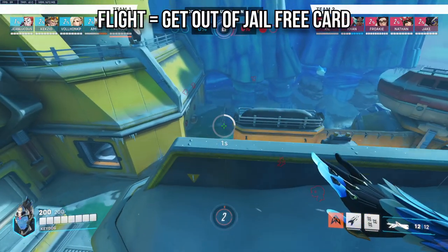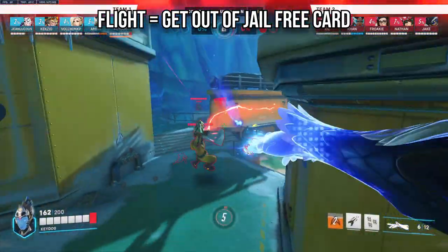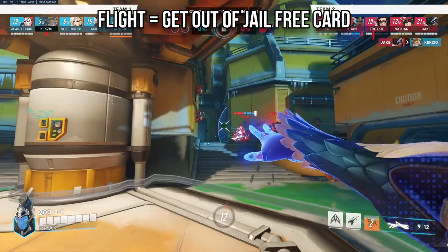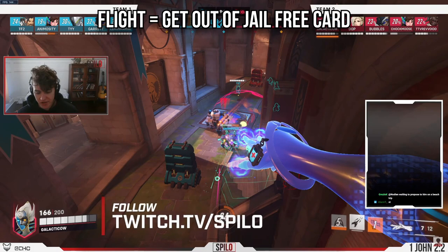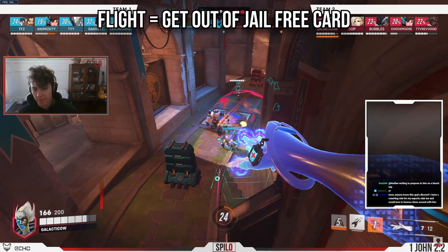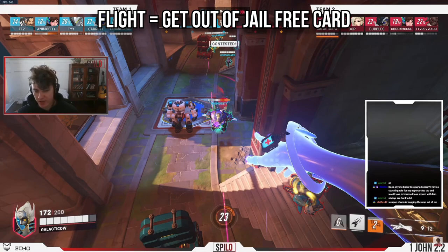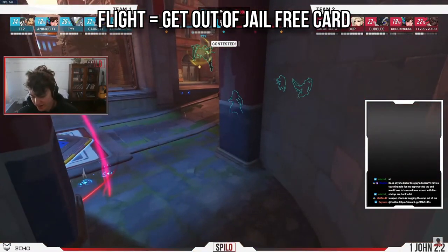You don't want to waste Flight before the fight begins, as you won't be able to follow up and you'll be left vulnerable. Think of Flight like a get-out-of-jail card, similar to Sojourn's Power Slide — you take an aggressive angle and can shift out to safety at any moment. Play aggressively enough that they're forced to respond to you, but always ensure you have an escape route rather than getting caught out.